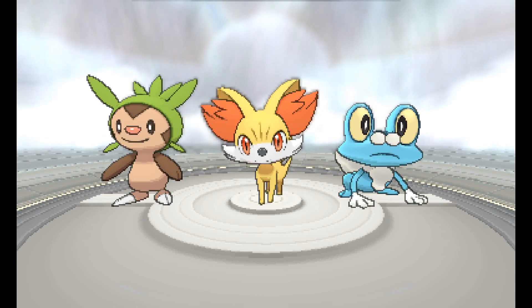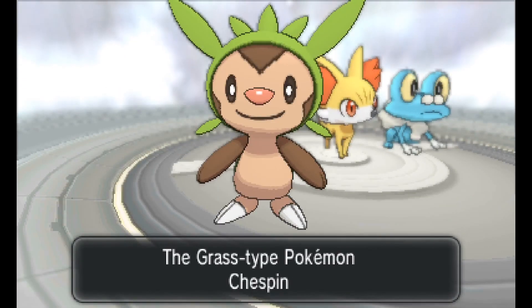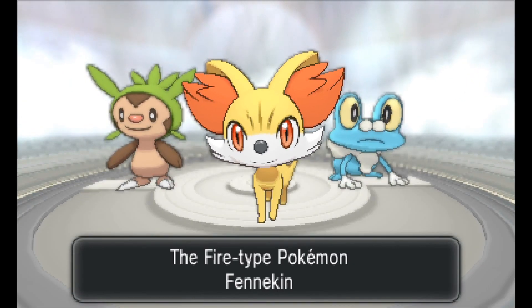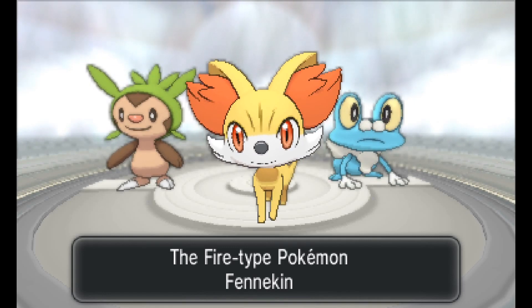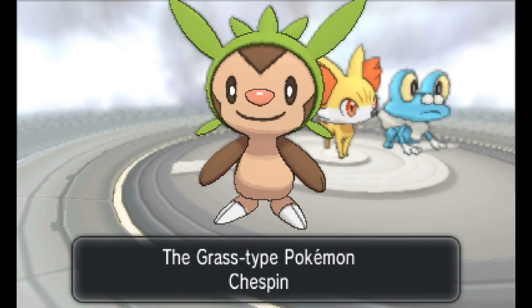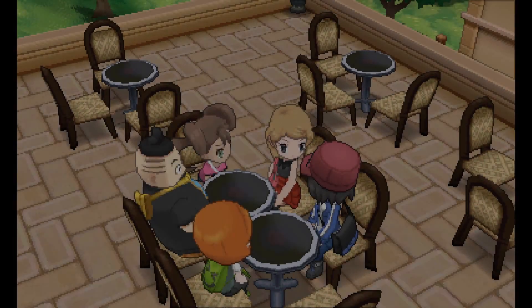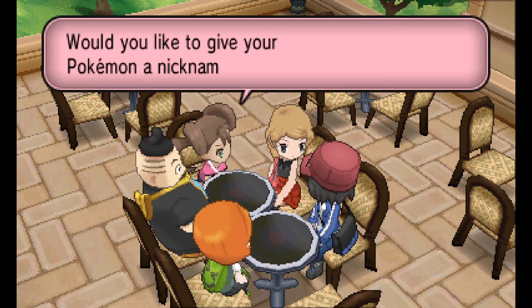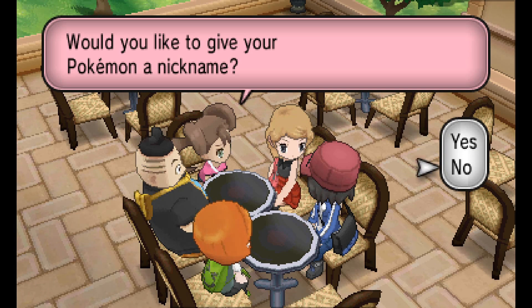Here are our three starter Pokemon for the game. In Pokedex order: Chespin, Fennekin, and Froakie. I have a whole video dedicated to my feelings on these Pokemon from when they were first announced. My feelings have softened a bit, but Chespin is still far and away my favorite. Not that I'm going to use any of them — if you've seen my Pokemon series before, you know that I don't use starter Pokemon on my teams. It's really more of a formality, and it's sort of a tradition for me to choose the grass type.